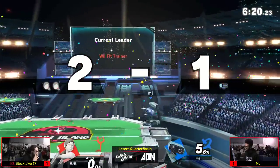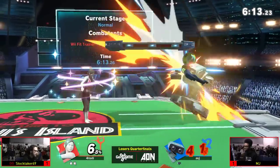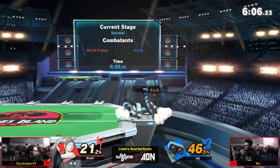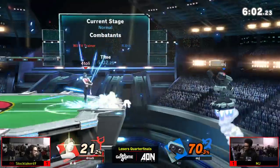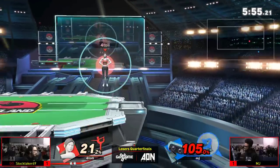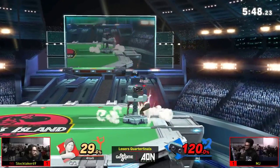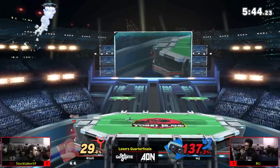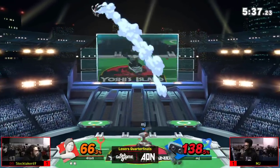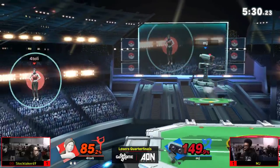This Wii Fit is going in right now — Stocktaker is demolishing MJ. Got the snipe but geez, he's rushing him down too, crossing him up, hitting nair into up airs. MJ doesn't have any room to breathe. That's what I was talking about — he's developed this Wii Fit in such an unorthodox manner where a character whose kit is so well acclimated to zoning is fit for counter-zoning and rushing down a character who is so good at playing a mobile fortress game like ROB.